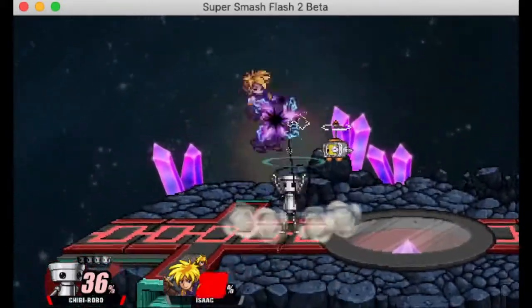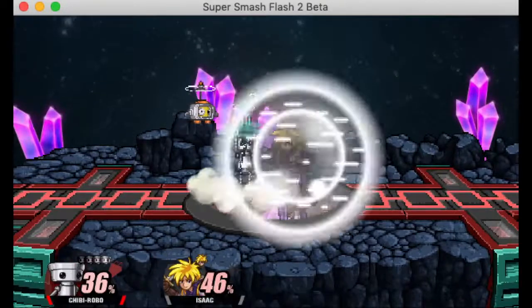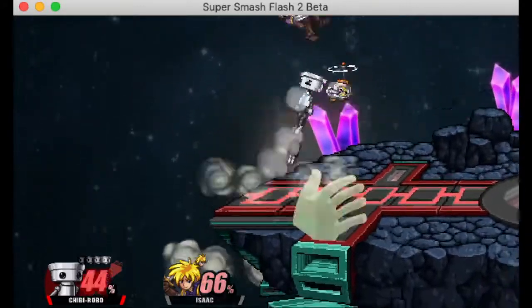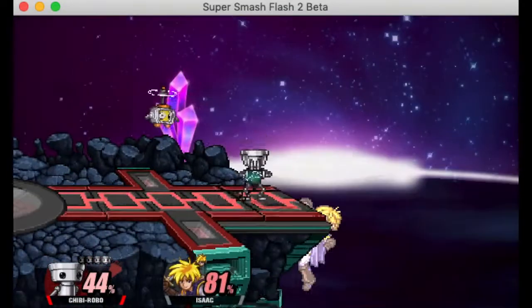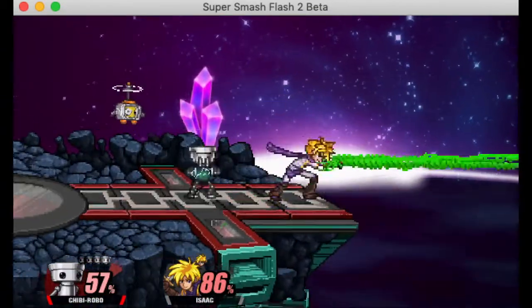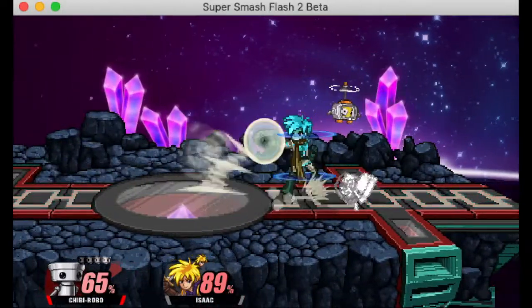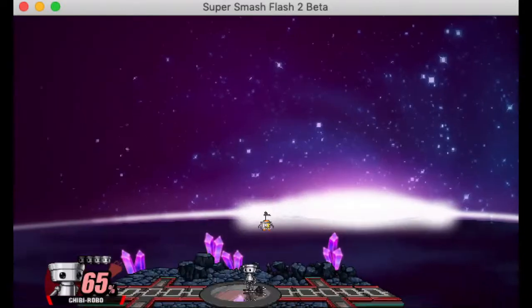Up smash has a pretty strong vertical hitbox. If you want to use it on the ground, Chibi Robo's up smash has a foot hitbox that combos people up into the main hitbox. There's the main smash hitbox and then a special comboing hitbox that pushes people up into it — it's a bit complicated. That lower hitbox is super inconsistent, but the main smash is really really good and kills pretty early.